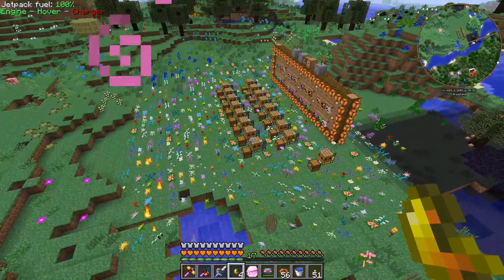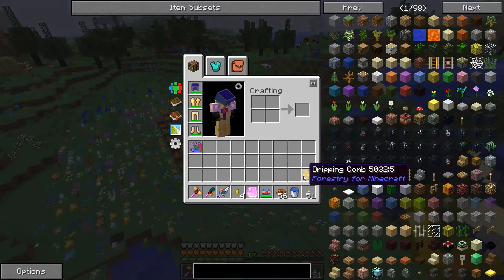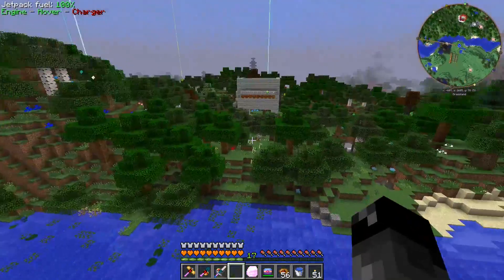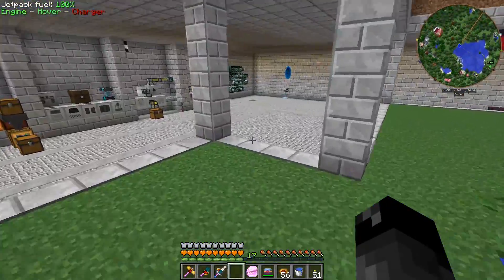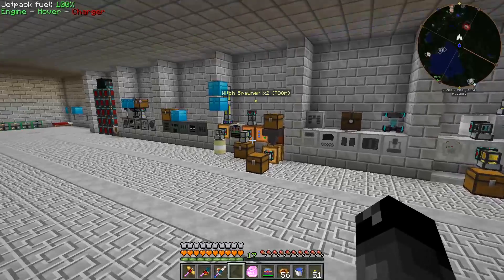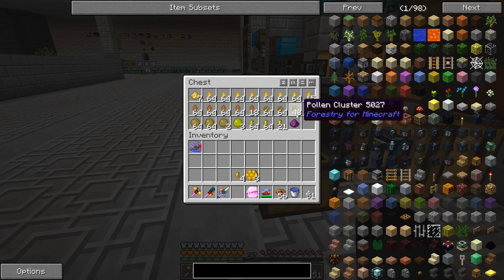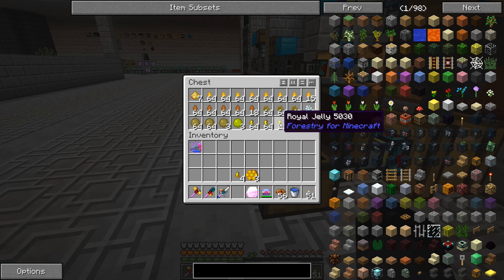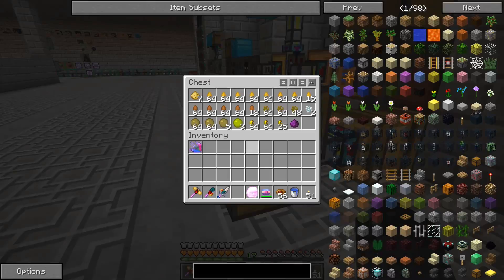The bees aren't fully set up yet so their production speed isn't the fastest. I keep coming over to put in the chocolate frame so they produce things more quickly. We have collected a decent supply — I've taken all the royal jelly and pollen and stuck it in a chest here, and processed all the combs. We got a little over two and a half stacks of pollen and just under two and a half stacks of royal jelly.